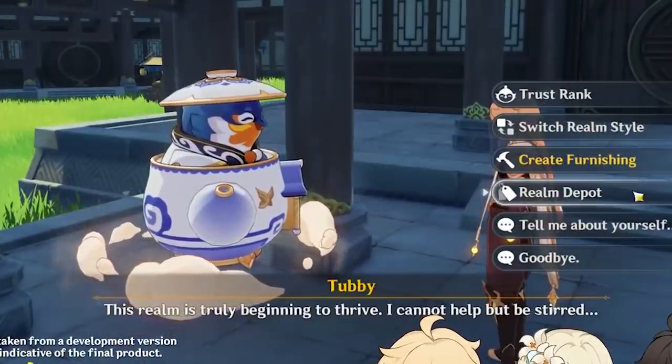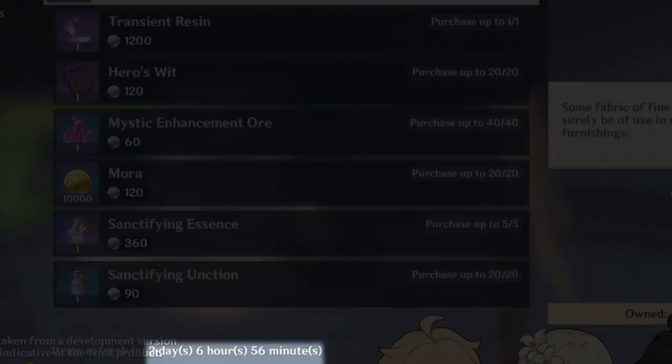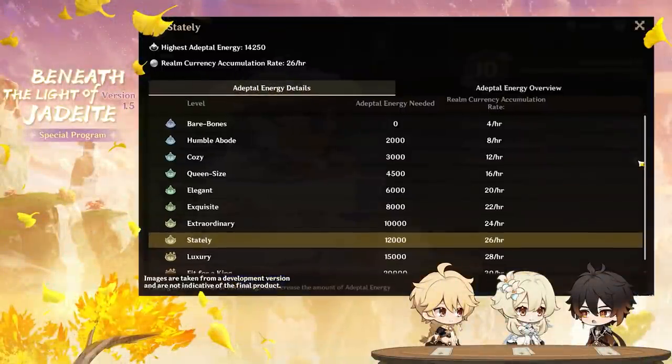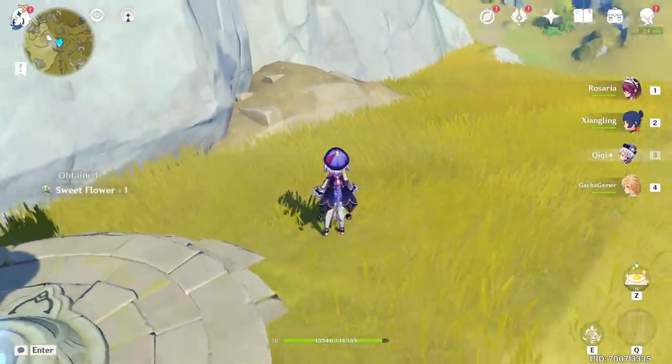The reason why you might not consider saving up materials is the sneak peek from the stream showing there's going to be a coin shop with a reset timer that features things like resin you can buy. As explained during the livestream, you get these coins by placing furniture. If we don't know what exact materials we need, we could be delaying ourselves from these coin shop rewards once it goes live, and instead spend our time hunting for crafting materials when we could already be building furniture.